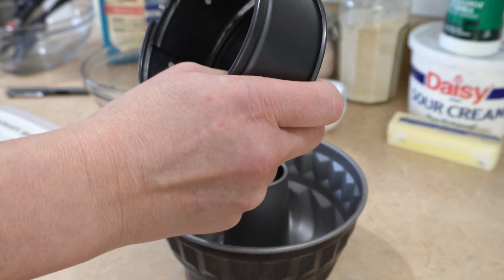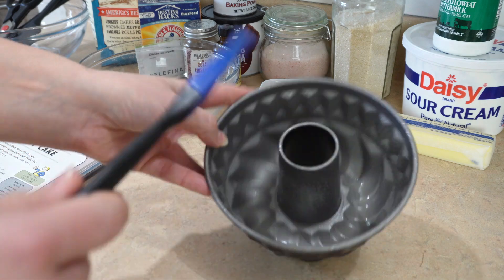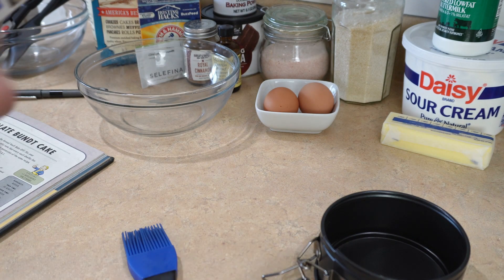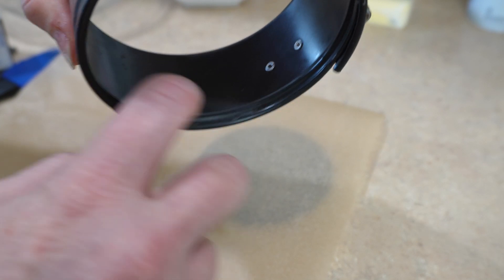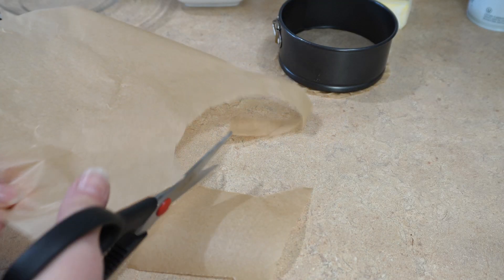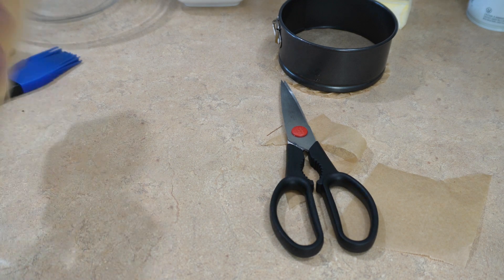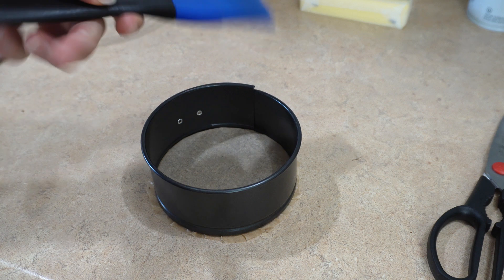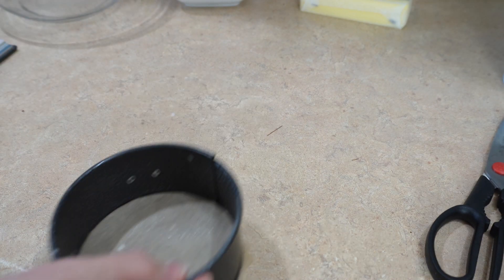Instead of using a cooking spray — which I don't actually recommend, I just happen to have it on hand — I would melt your fat of choice and use a silicone brush to brush it on. If you're using a springform pan, I recommend this method: take some parchment paper, stretch it out just as much as you need, slide it under there, find the grippy edge, press it down, lock it down, and tear or cut around. Cut off any little extra and put any excess aside so we're not wasting. Then use a brush and some oil or cooking spray — make sure you shake the spray first.